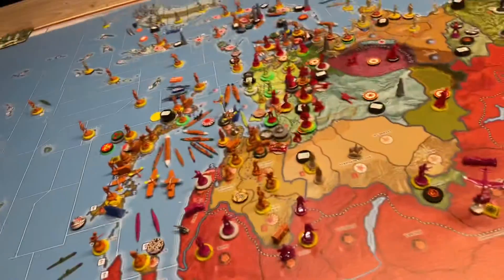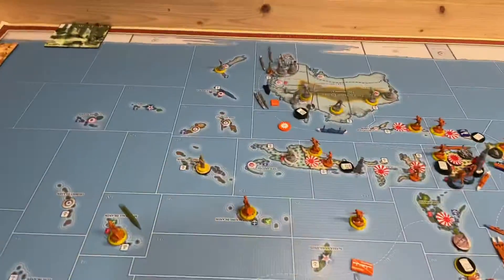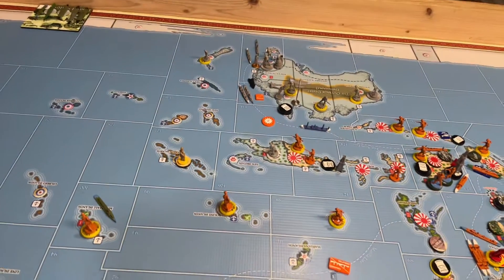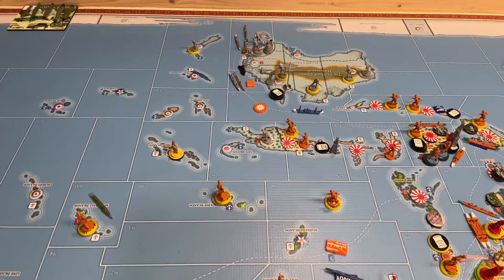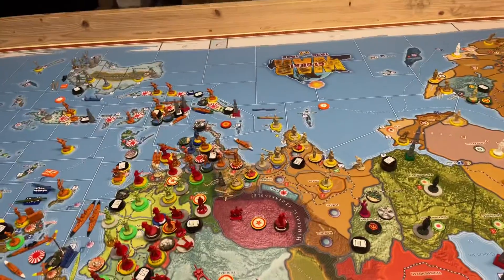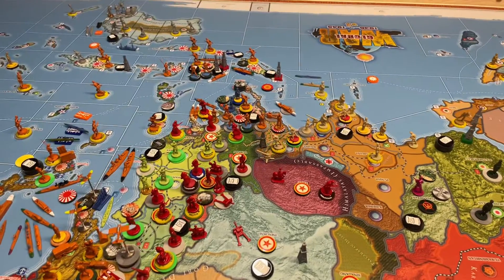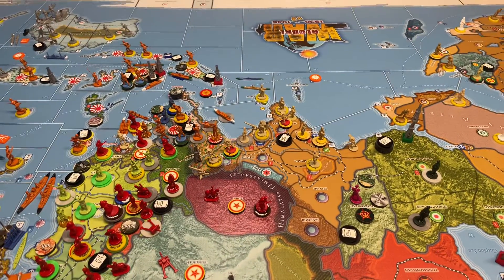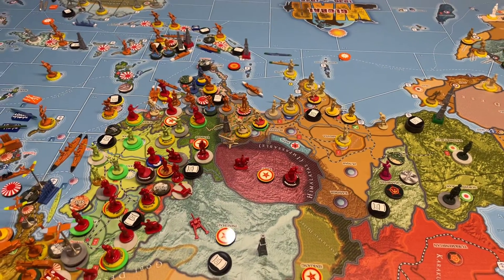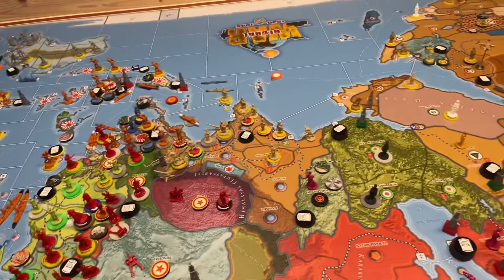Down here, the Australians built a transport and moved a transport and a destroyer one space north. FEC built a couple of Gurkhas and an AA gun, and shifted one existing AA gun from Calcutta to Bengal.